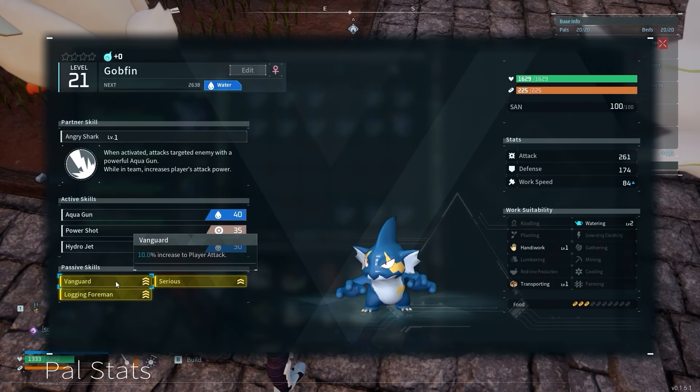Type-boosting mounts turn your attacks into a certain typing, which makes your attacks super effective against certain Pals. In Frost Stallion's case, it turns your attacks into ice moves. This is the second strongest type in the game, as a lot of endgame fights are dragon types which are weak to ice, and Frost Stallion is by far the strongest and fastest out of the options I had.